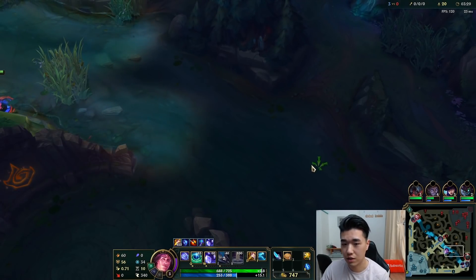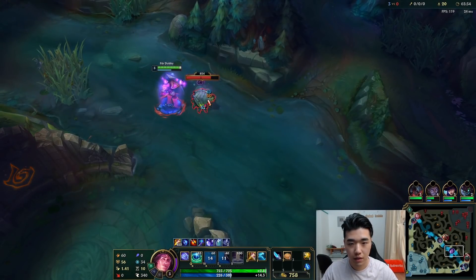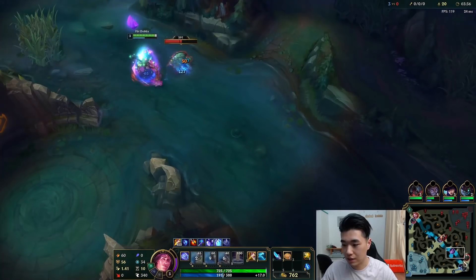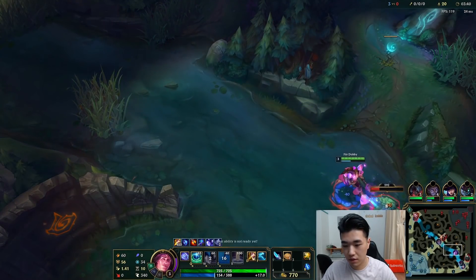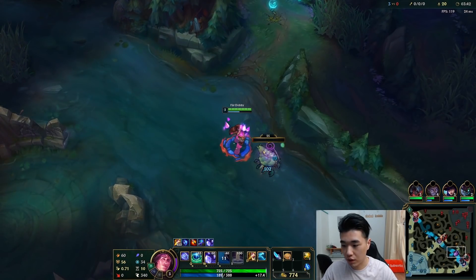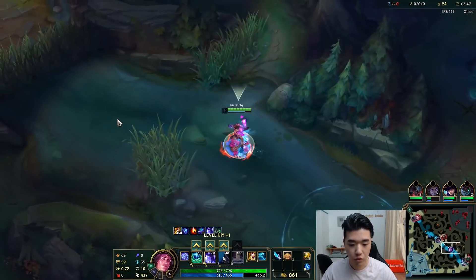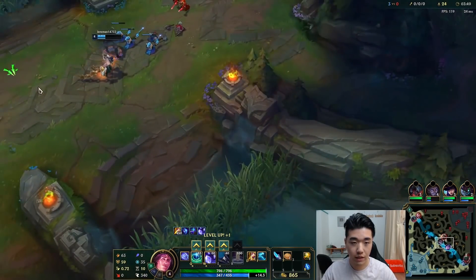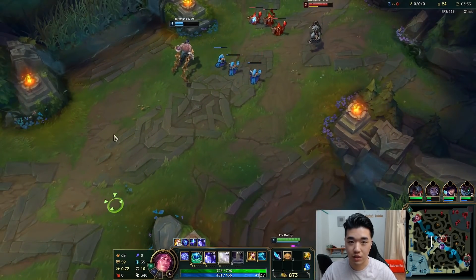3 minute 30 Scuttle, that's very slow. At this point we want to look and see which lanes are gankable. Also Fiddle hasn't showed up. Taric mains would not put a point in Q, but I can't be bothered. It's just for mana efficiency reasons.